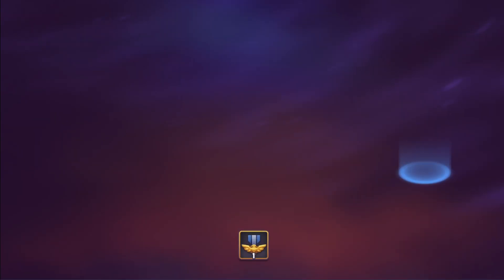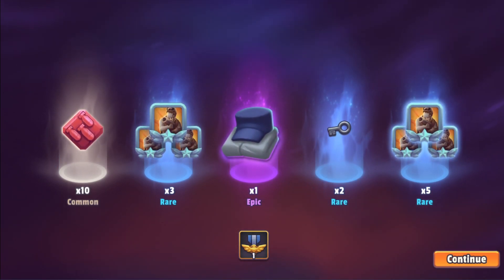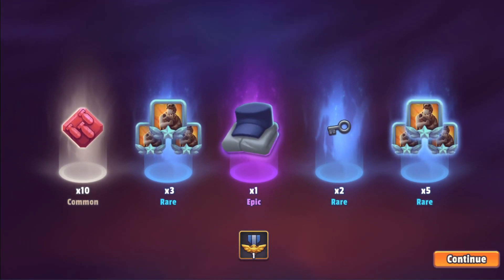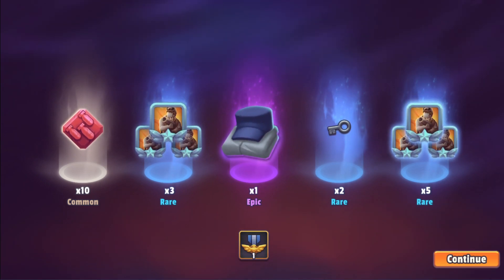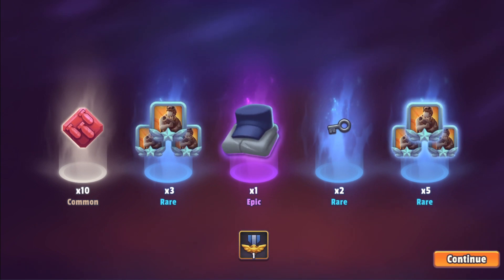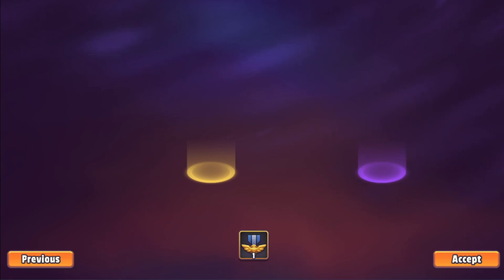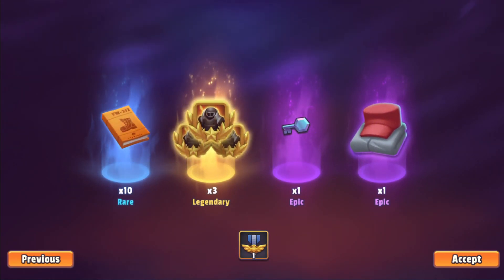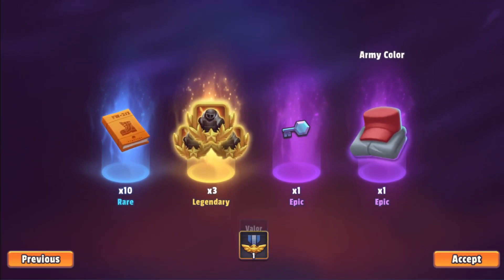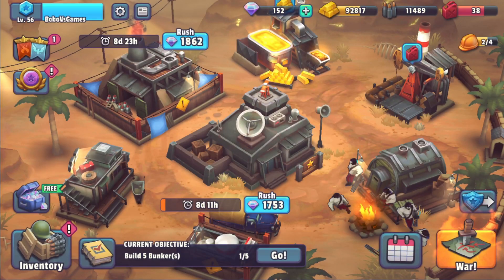Now we have here loads of Grenadier, and a Valor that I like. I have loads of things to upgrade, so that's important. And three lovely Bombardiers, and the keys and army colors — we're going to look at the army colors and everything.